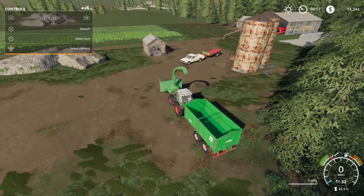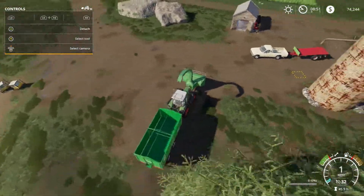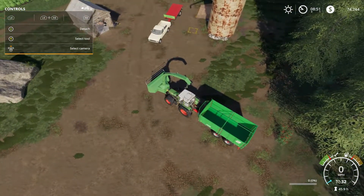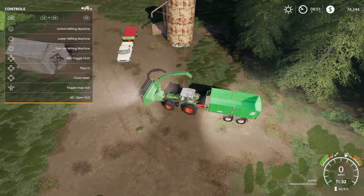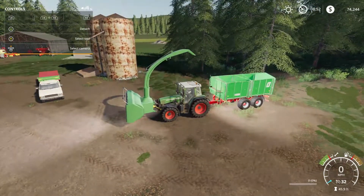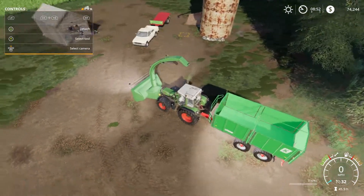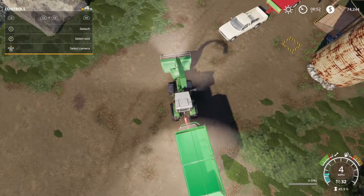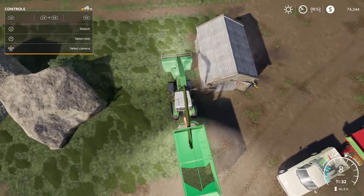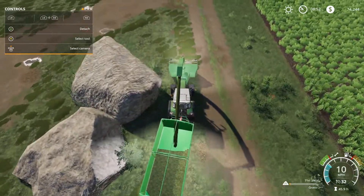I got all the grass and weeds and bushes and everything cut up around the farm, and I think it's looking a lot better. It's pretty messy right now, but once we get it picked up it'll look really good. So this is the milling machine. If you guys have seen Farmer Cop's videos, I guarantee you know what it is — he loves this thing, and with great reasoning, because this thing's awesome. All you have to do is just drive into anything on the ground and it picks it up and shoots it right into your trailer. It works at a pretty fast rate of speed too.